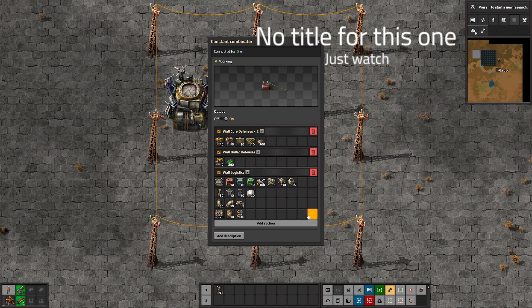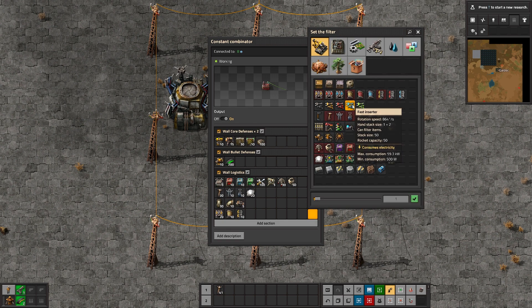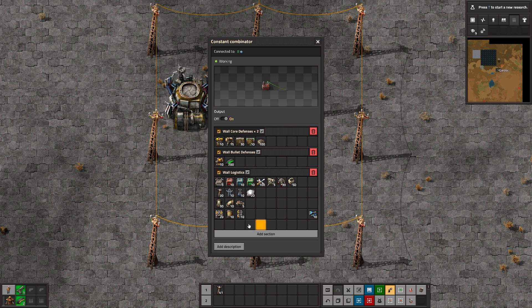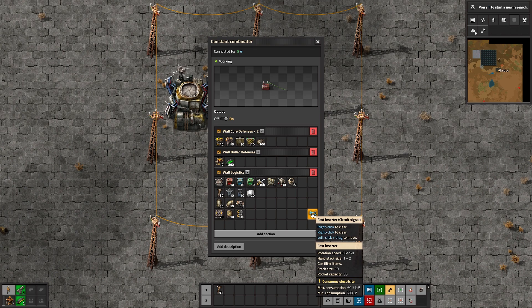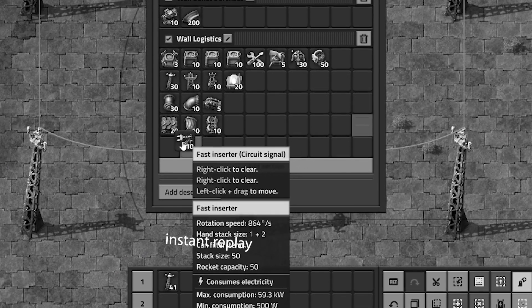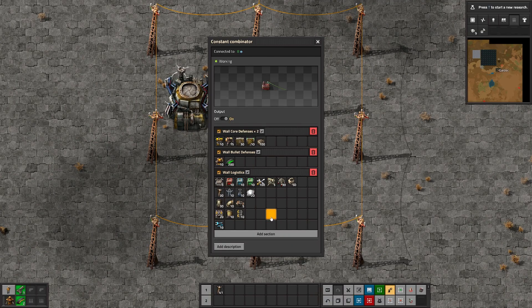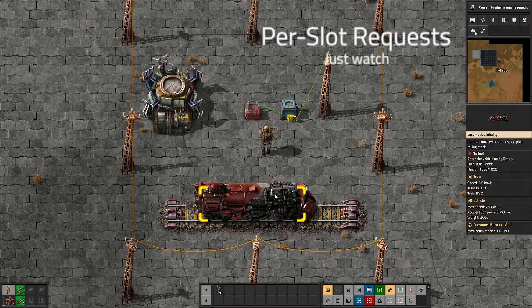There are also a few quality of life changes in how requests are done. Let's say I want to create a new row — I simply click on the last element here, put in blue inserters, 10, hit enter — there we go. It'll make a new row because the slot is filled. Now I can click and drag and bring it over. This is a lot more permissive, and I'm telling you when you use this you're going to be like 'how did I ever live without this?'